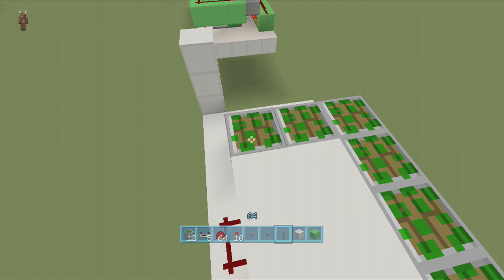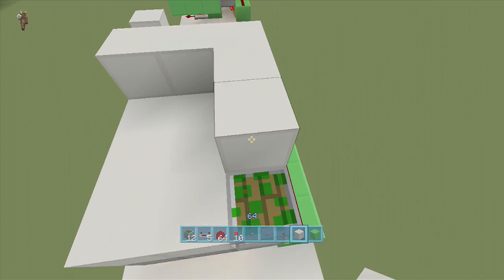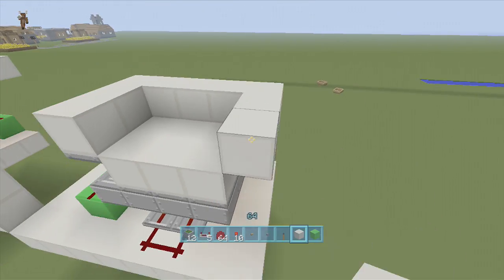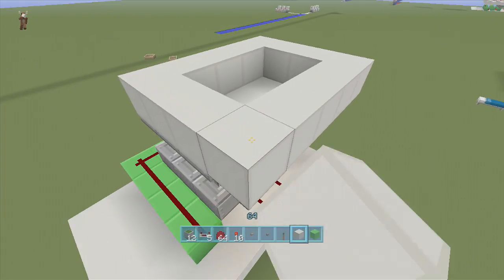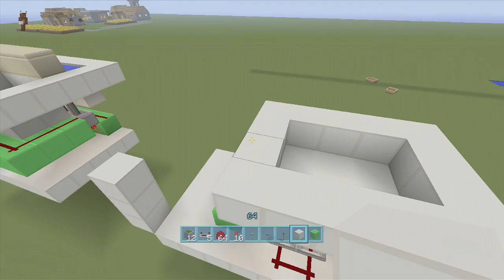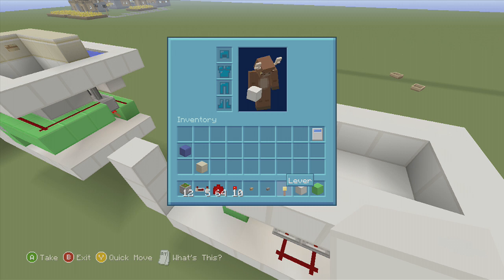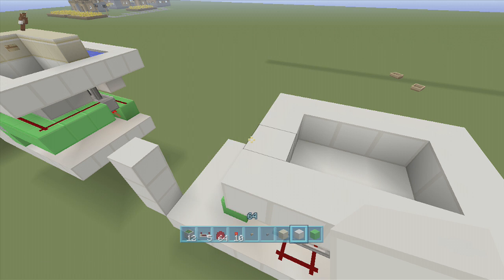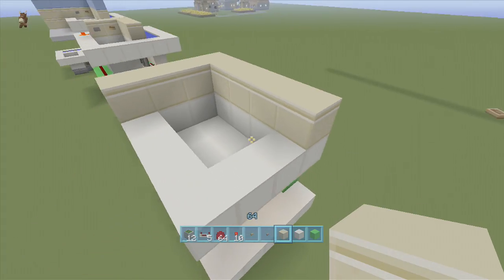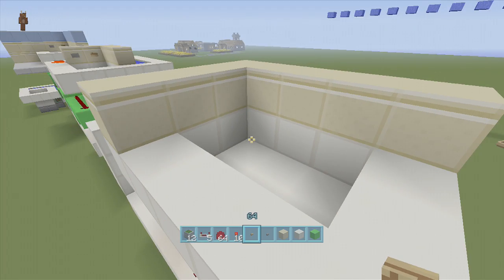Now take out your bathtub block and bring it around all the tops of those sticky pistons, bring it all the way around — that will make our bathtub. Next, take out your wall block and bring it around the back side of your bathtub.